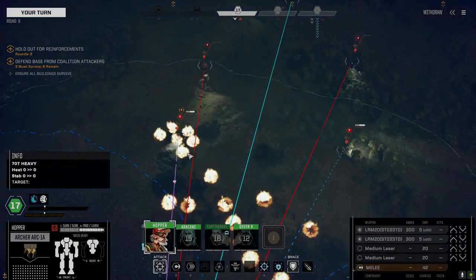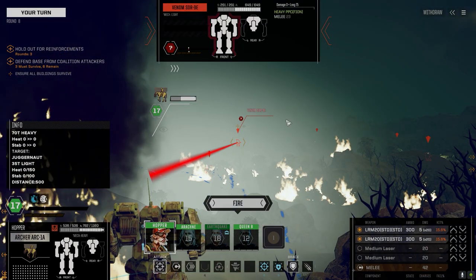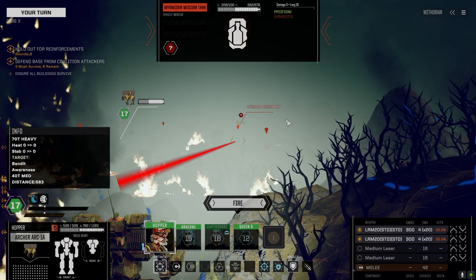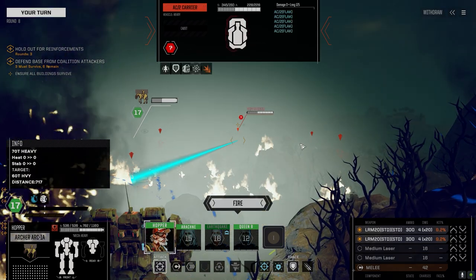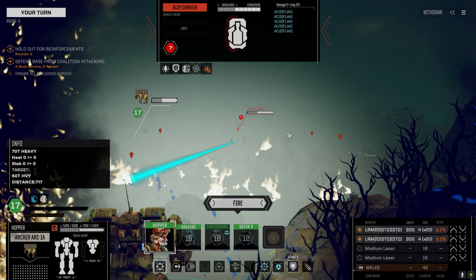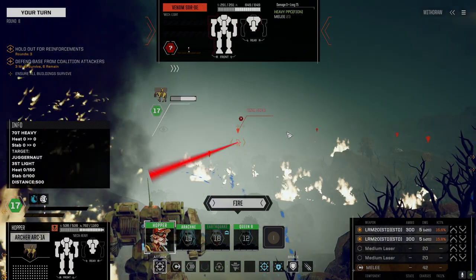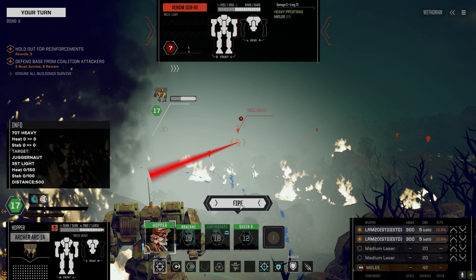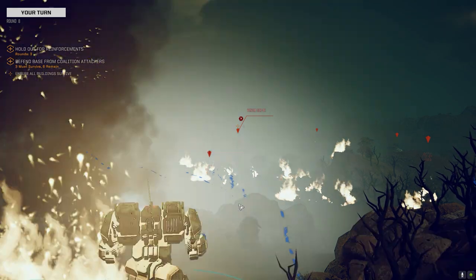15 on this guy, 20 on the Myrmidon — we're not going to take that out in two turns. There's no way. AC2 carrier — okay. 15 on the Spider. All right, let's just put everything on this guy — he's got a heavy PPC. See if we can take him down. Everybody will just shoot at this guy.